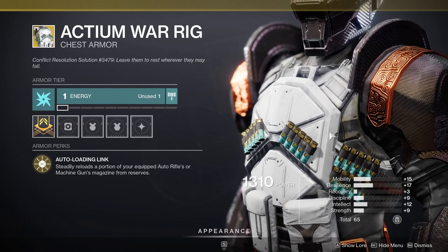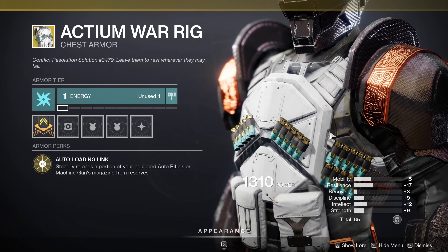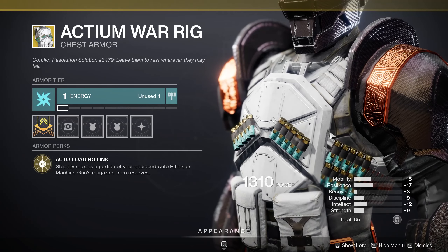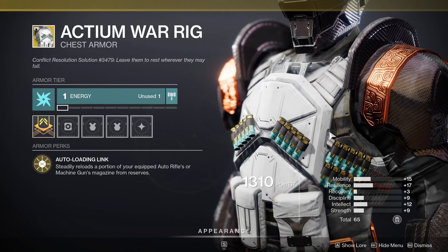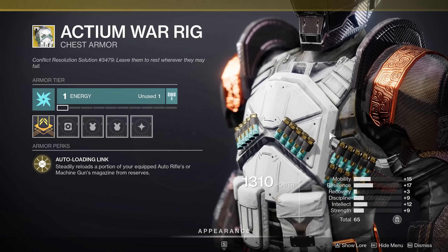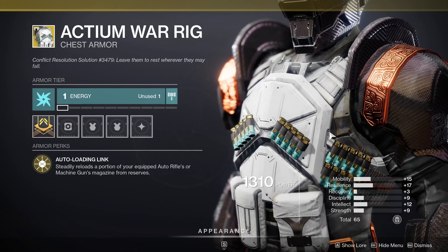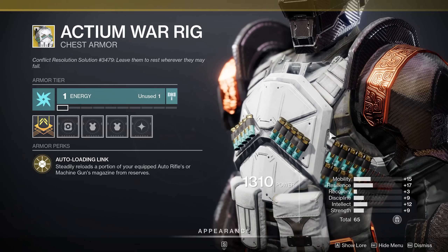If you like LMGs, they're about to get a damage boost in the next sandbox patch — they've already mentioned it's coming. Don't skip this one. It's got a 65 stat roll: 15 mobility, less helpful for a titan, but 17 resilience is good. Discipline, intellect, and strength are both at 9, so masterworked they hit around 10-11. If that mobility were on recovery I'd say must-buy, but it's still a solid 65 on Actium War Rig.